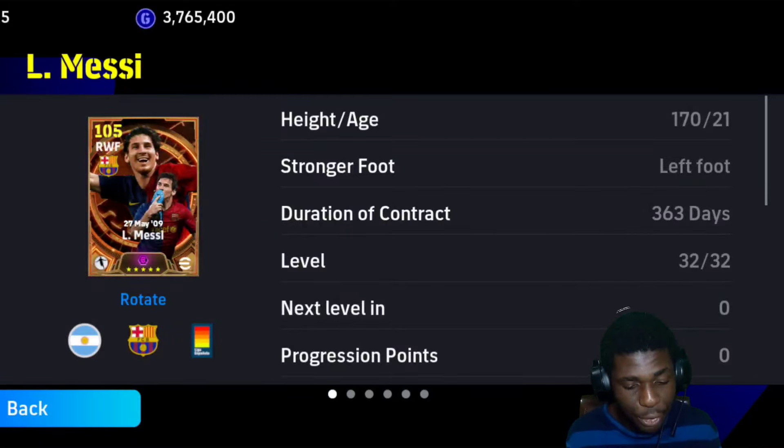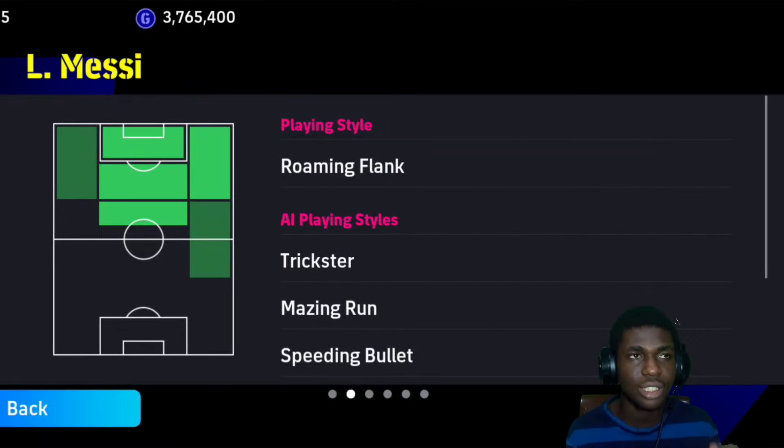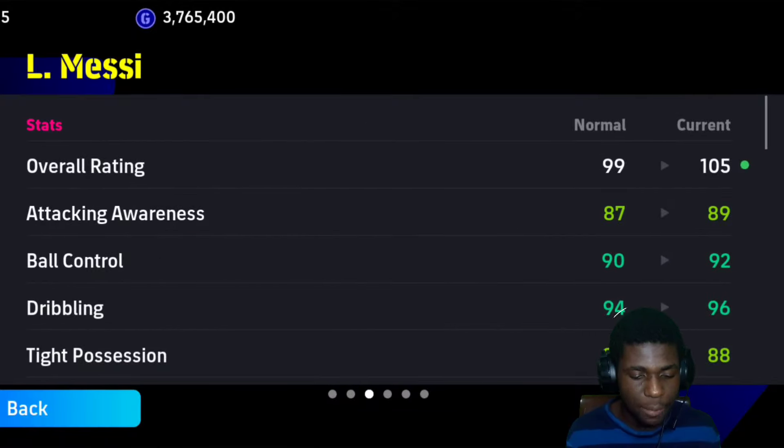First we're going to be checking his stats. His card position is roaming flank, but we're going to try him in AMF and also in the right wing. I feel like in AMF he plays better than in the right wing forward position. His overall rating is 99, which goes up to 105 with a boost.